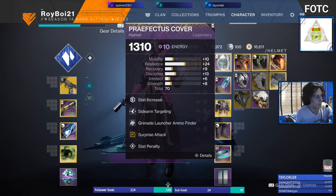First one is sidearm targeting, and then ammo finder — or whatever kind of secondary you want. In this case, I chose a grenade launcher, for one reason I'll get to in a second.